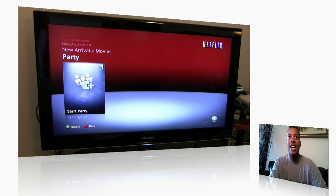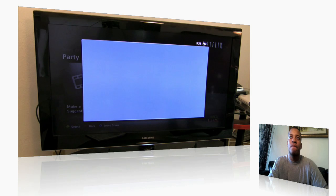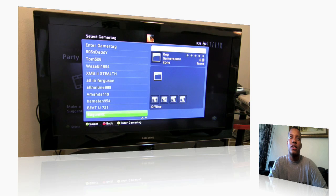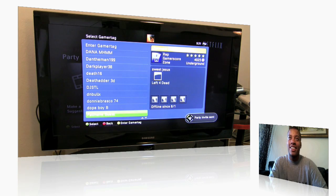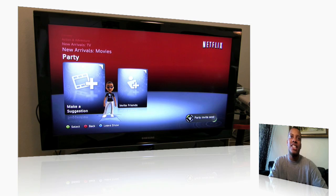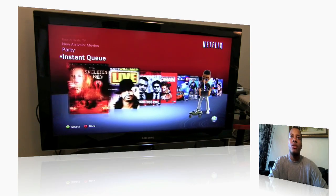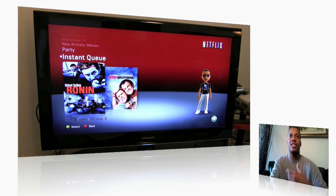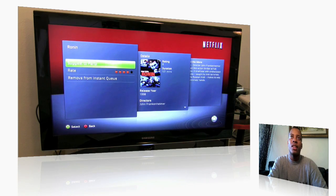Another addition is the party feature — the ability to actually watch movies together with your friends on Xbox Live all at the same time. You click Start a Party, then choose to add one of your friends. I'm going to invite my brother Dr. Timotheus. While you wait for all your friends to get into the party, you can make a suggestion for what to watch. Note that not all movies are available to watch as a party — the ones with the 'Stars Play' label in the bottom right corner can't be watched with friends. I'm going to go ahead and suggest Ronin, which is a pretty good movie.